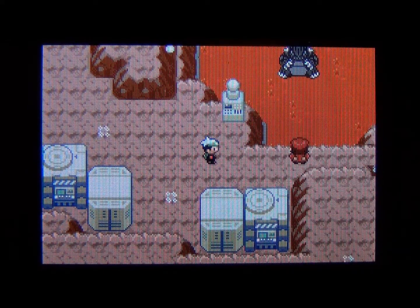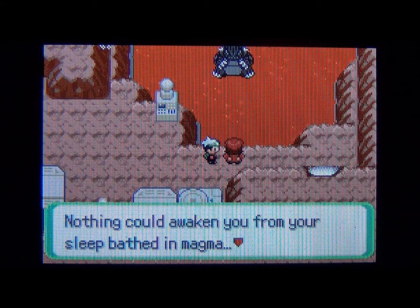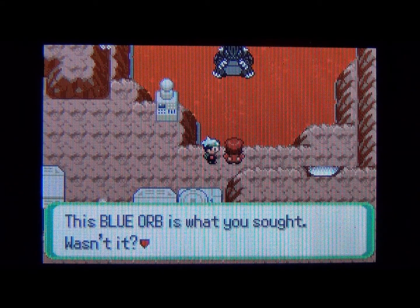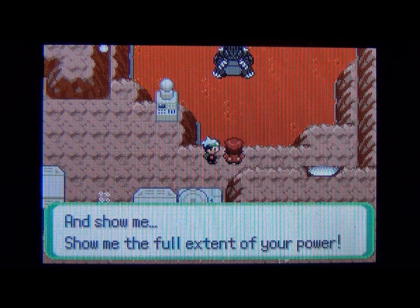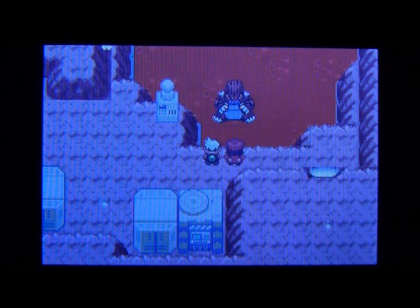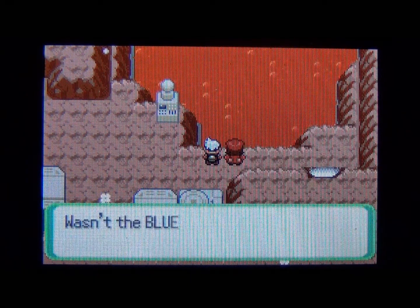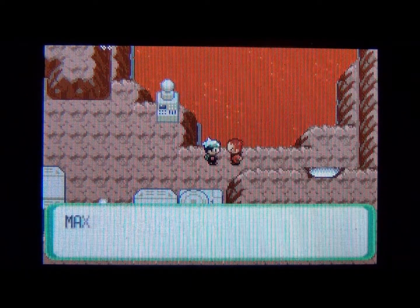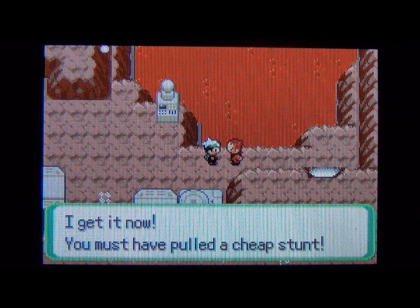You guys might want to save right here before taking on Maxi. Maxi uses the blue orb on Groudon, saying 'Let it shine and awaken you — show me the full extent of your power.' He doesn't even notice me standing right next to him. Groudon flees, and Maxi is confused. He blames me, saying I must have pulled a cheap stunt — but no, he's just really dumb.